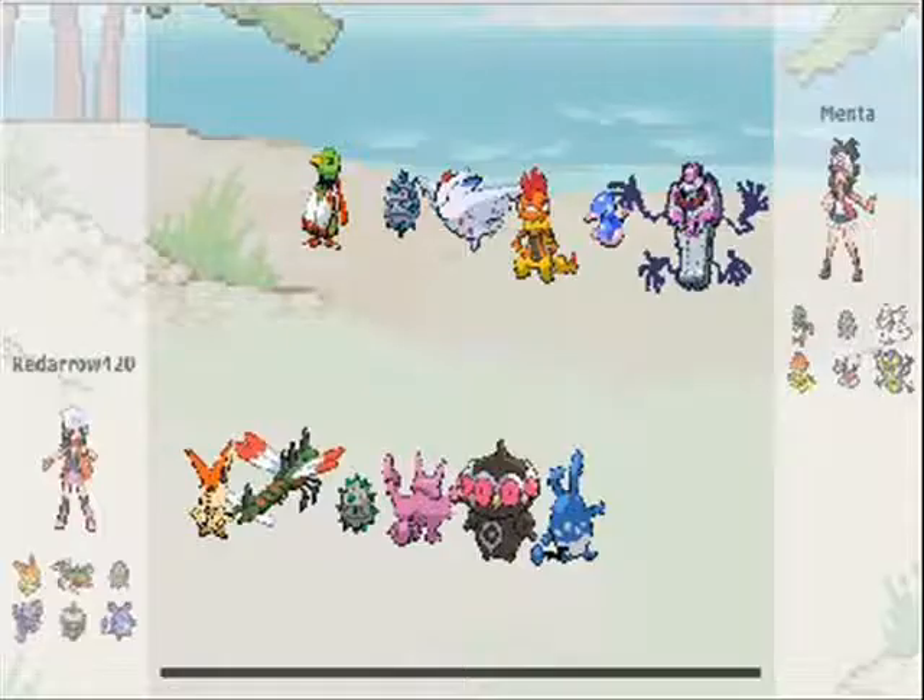He's got a Xatu, which will probably be specially defensive with Magic Bounce. A Ferroseed, probably defensive with hazards and Leech Seed. A Togekiss, which by his team preview is either Scarfed or a Thunder Wave set like a Jirachi. A Scrafty, which is either Bulk Up or Scarfed. A Porygon2, either Trace or Download, and depending on which it'll be a bulky or more offensive spread. And finally a Chandelure, which is either going to be RestTalk, Calm Mind, or out-and-out defensive. Let's go.